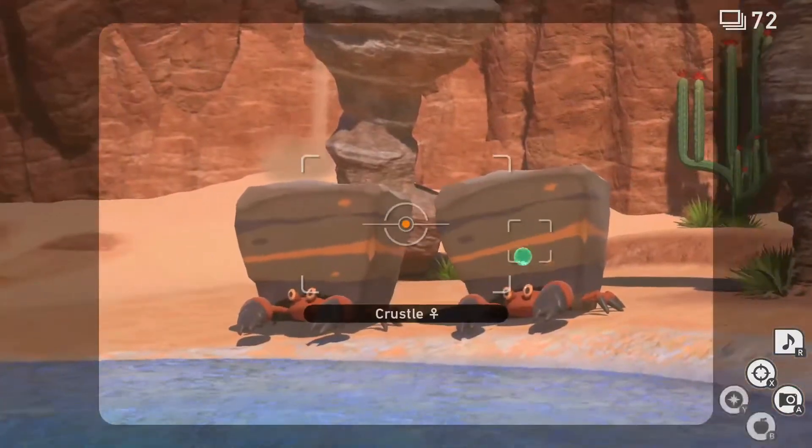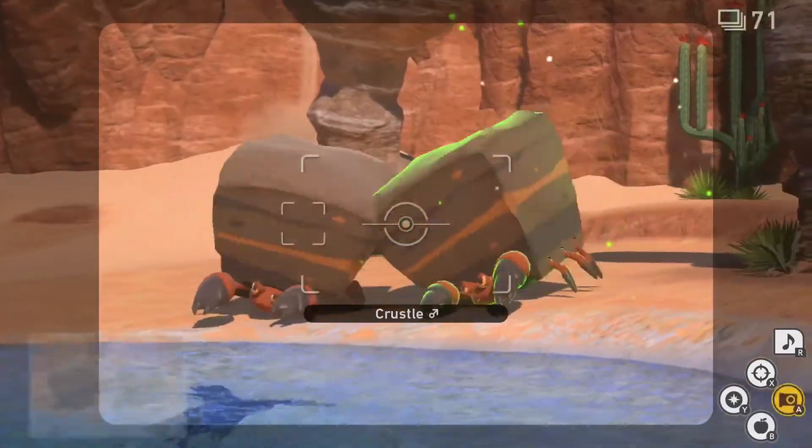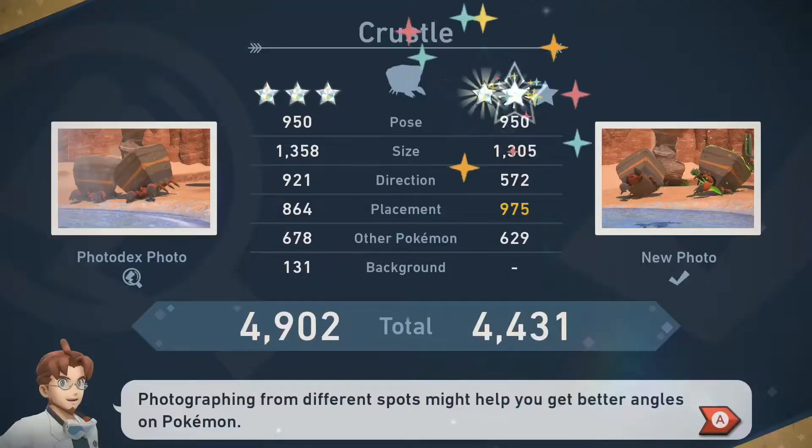For 3-star, follow the 2-star process once more, only this time, while the Crustles are bashing each other, empty your camera for the third diamond rank.